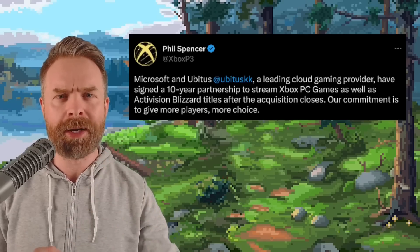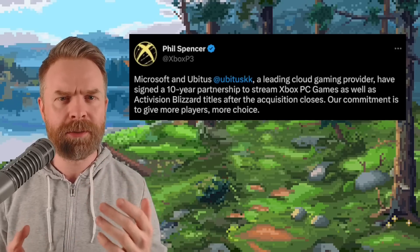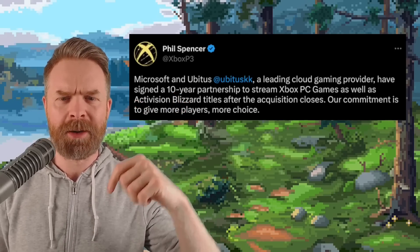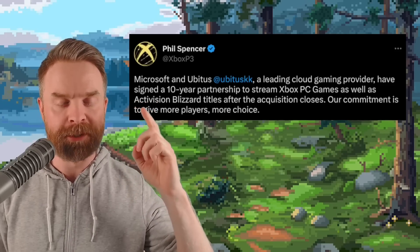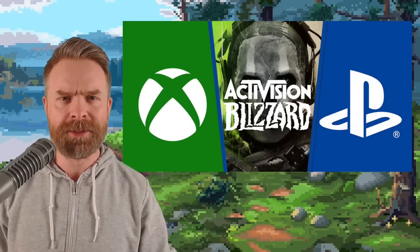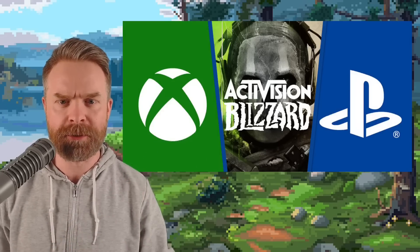Moving on, we're talking about Microsoft, Sony, and Activision — this whole kerfuffle that's been talked about to death and still doesn't want to die. In my opinion, Sony is kind of grasping at straws with their argument, and their argument just got weaker with today's announcement. Microsoft and Ubisoft — yes, Ubisoft — have signed a 10-year partnership to stream Xbox PC games as well as Activision Blizzard titles. Ubisoft is the leading cloud gaming provider for the Nintendo Switch. So while Sony keeps arguing this deal is bad while ignoring their own exclusive practices, I really think this deal is going to be great for gamers. Xbox buying Activision Blizzard might be a big win.